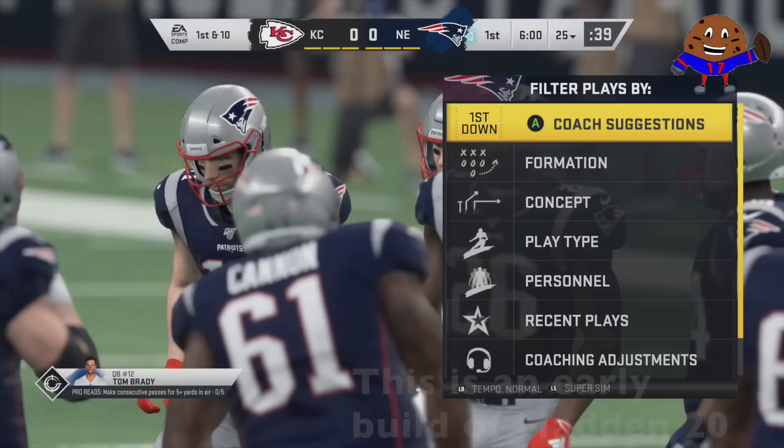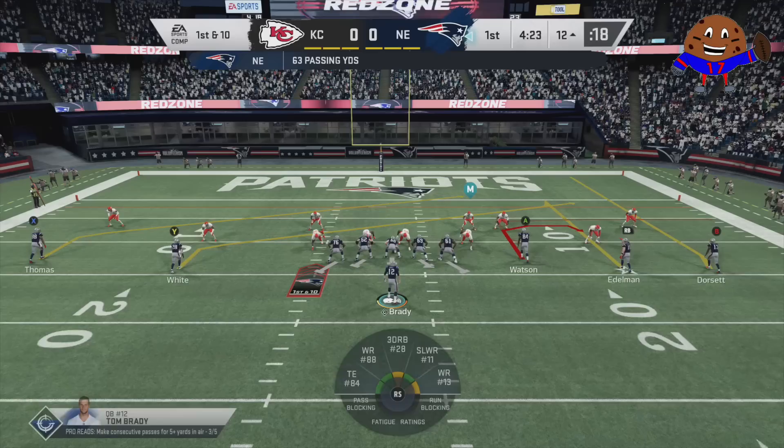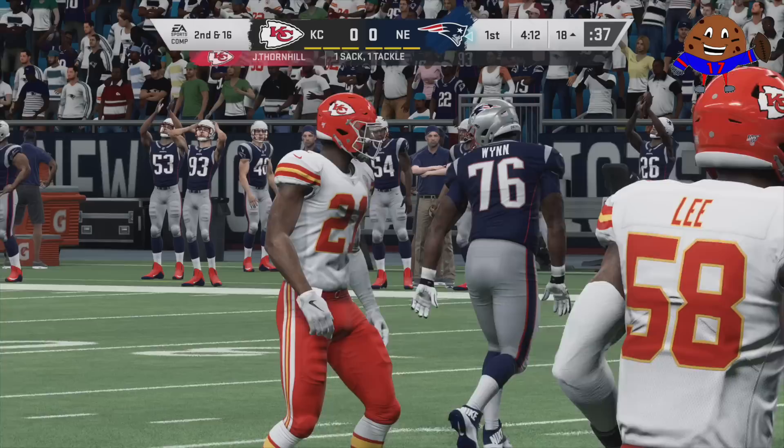I'm going to slow down the tempo here a little bit and really explain how the takeover works in Madden 20 — how these X-Factors work. We're going to start off with Tom Brady. Tom Brady's takeover is Pro Reads — that will highlight the first open receiver when he gets open. How do you get this takeover ability? Five plus passes of at least 5 yards in the air.